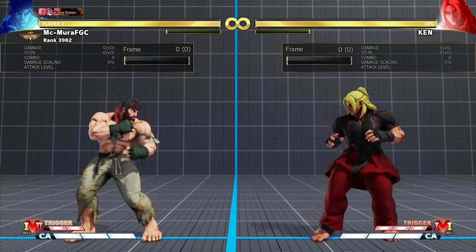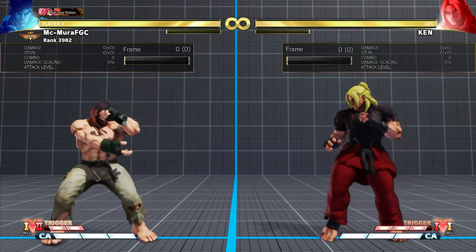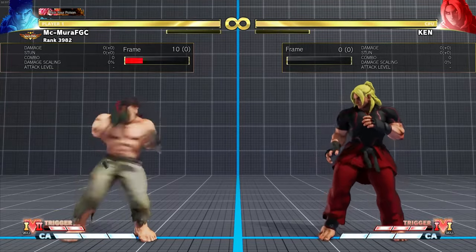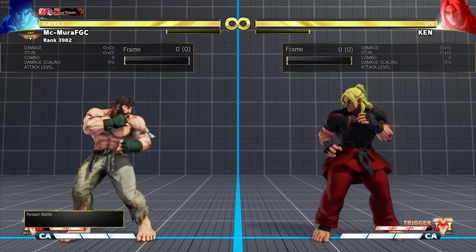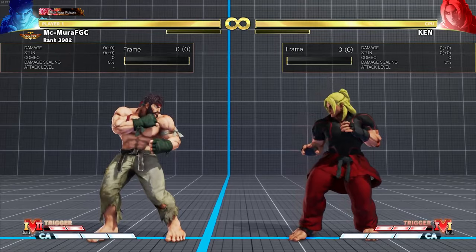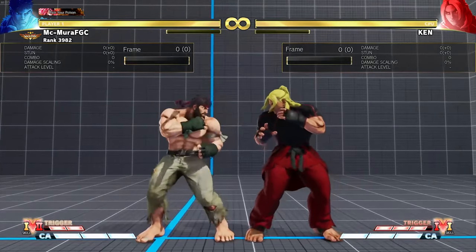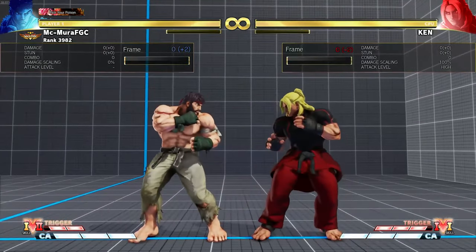So now let us check out Ryu's normal attacks. Like we always do, we are gonna start with the light attacks. The first one is his standing light punch, and Ryu's standing light punch is his three-frame. Three-frame is the fastest a normal can be in Street Fighter V. It is always good to have a three-frame attack, but the issue with Ryu's is that it is really short. You have to be very close for it to contact the opponent.